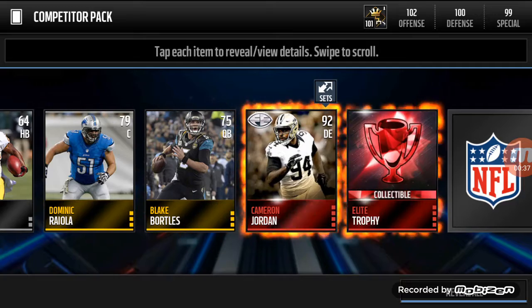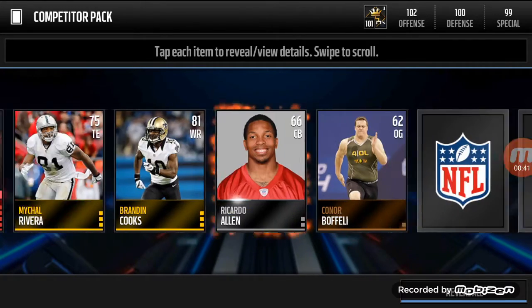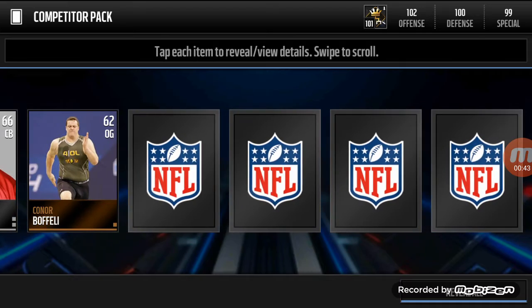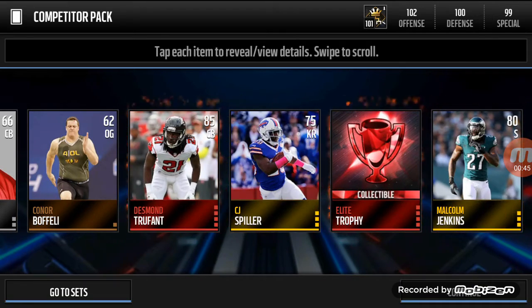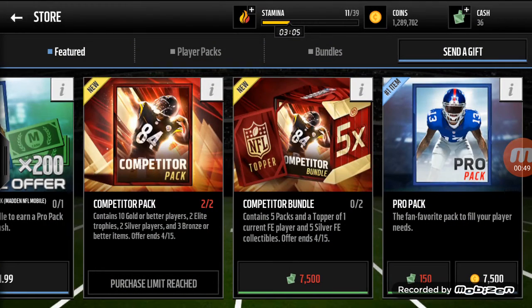Hopefully we can pull like a Saquon or a stray walker. Oh look, Cameron Jordan! Doesn't go for 150k, but not a terrible pull. And a Desmond Choufant! So second pack, a little bit better than the first one.